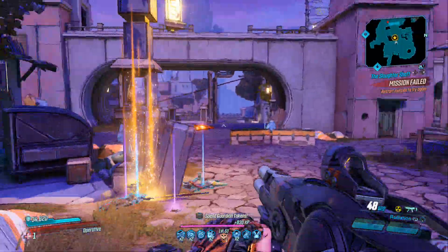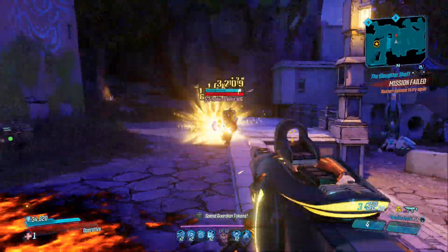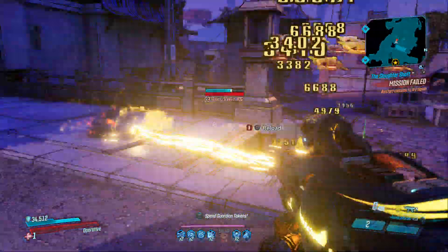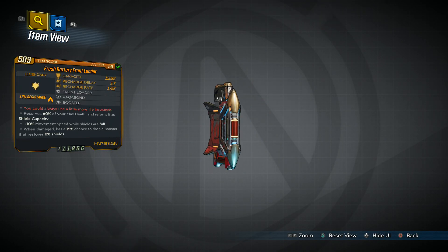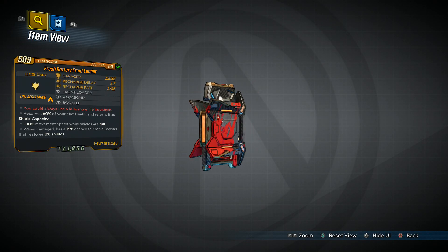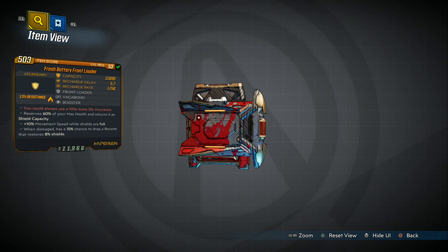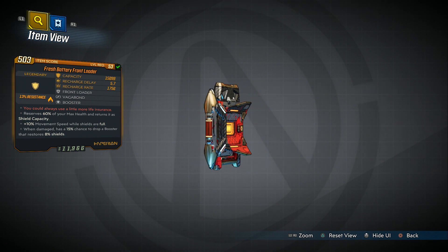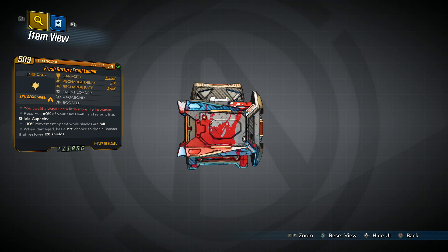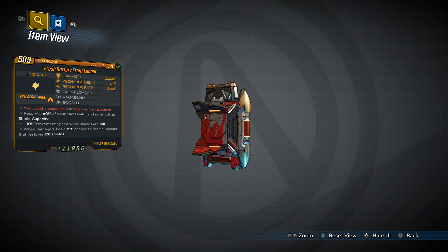Hey, what's going on people, it's SGZ here from the Spartan Game Zone. In this video I'll be showing you a dedicated drop spot for the Front Loader in Borderlands 3 — someone you can farm to get the Front Loader faster than anything else. Thanks to the person who suggested it. If you have a weapon or item you want to know how to get fast, let me know in the comments, and let's get cracking.